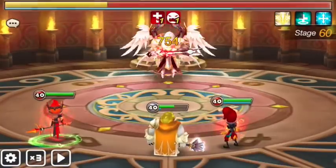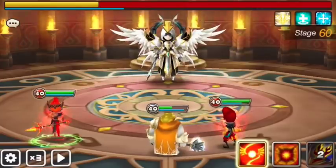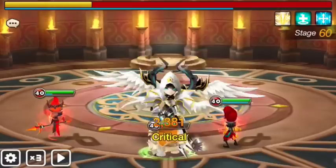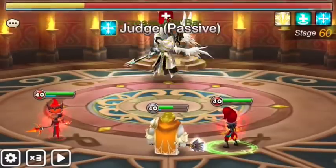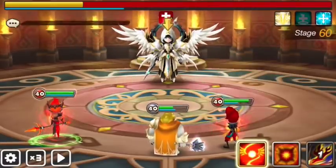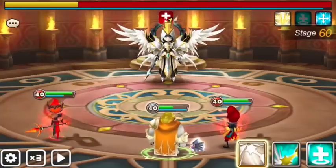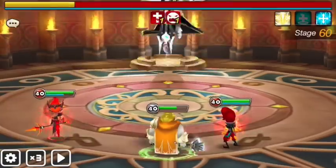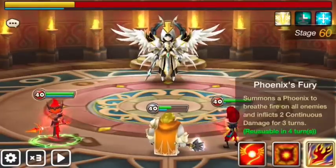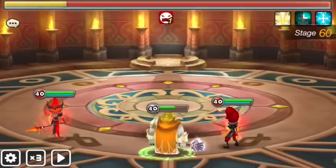If you have an immunity unit on this stage it would be really good. For example, instead of Vermos you might use Draco as a farmable unit if you farmed him from the Hall of Heroes — it would be great. The heal block from Jojo is working well on this stage — the boss failed to heal twice, though I also failed to put bombs on twice, but it's okay.